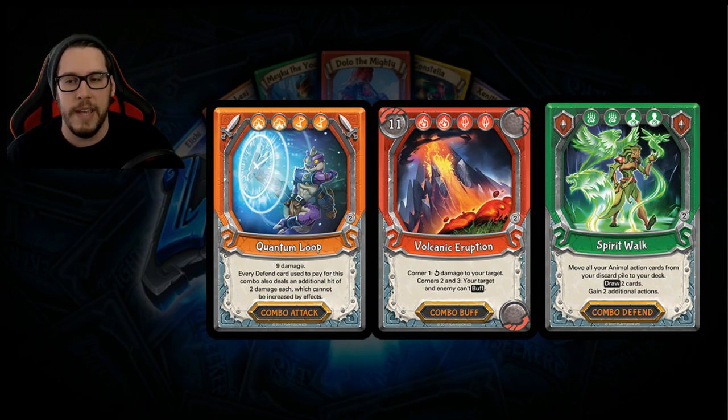The way combos work is you discard — or pay — cards from your hand equal to the number of those symbols. The attack and defend cards with one element get shuffled back into your deck as you play combo cards. Normally a card is limited to three copies in a deck, but combo cards can only be one-ofs, and you can only have five combos total across combo attack, combo buff, and combo defend — so they must be unique.